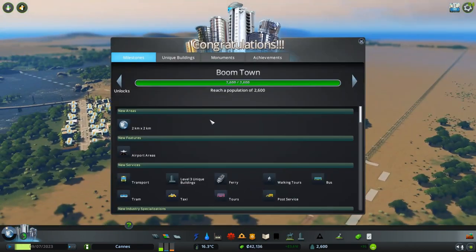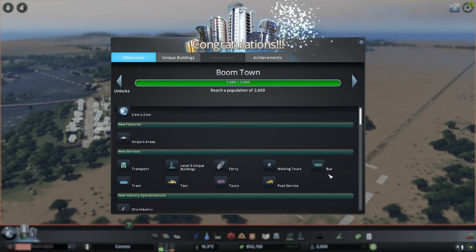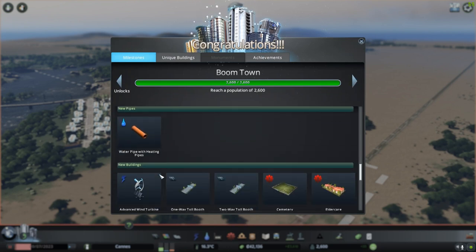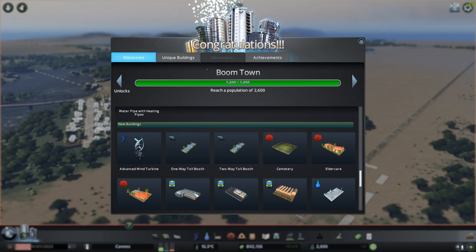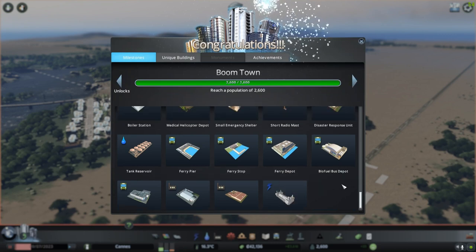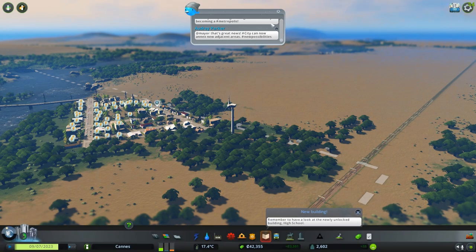We're almost there - alright, we got a little bit more money here. We can get the post office, taxis, trams, walkways, buses, ferries, unique buildings, recyclable heat, new policies, roads, highways, water pipes - we're unlocking everything now. Cemetery, elder care - all this is now unlocked. Water power plant, post office. Let's go ahead and fix this power issue since we now have a little bit of money.